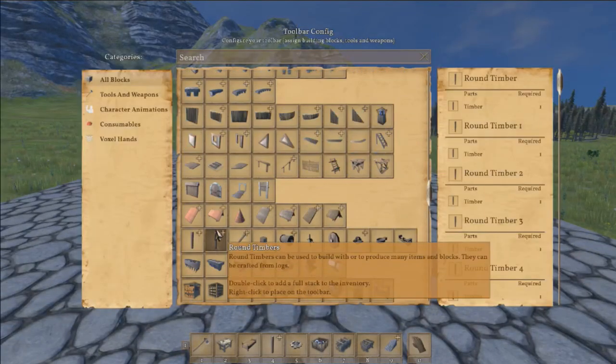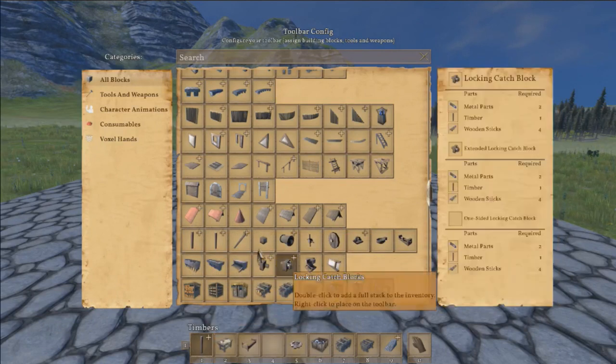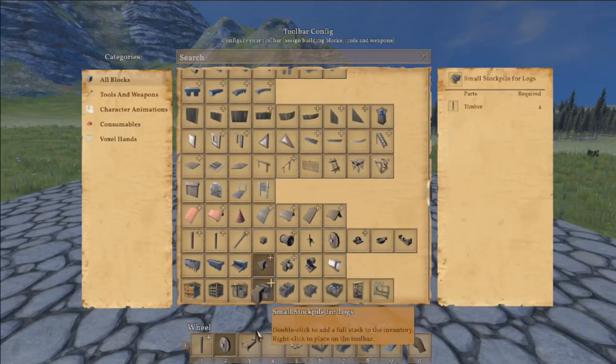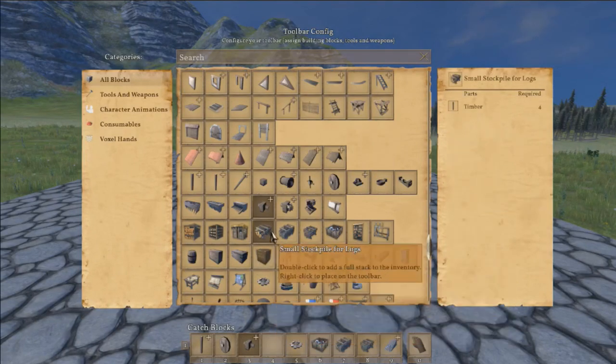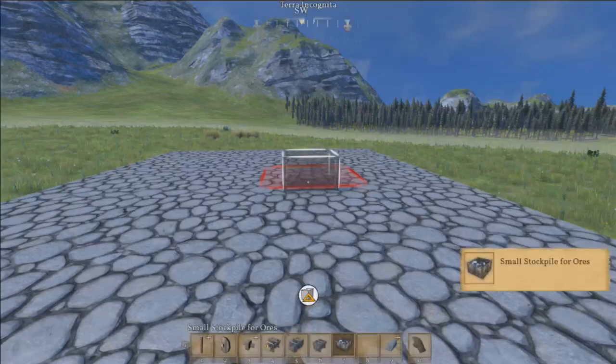For this build, all we're going to need is some timbers, some wheels, some catch blocks, and then we will also put the small stockpile — small stockpile for logs, small stockpile for timbers, stones, and ores.